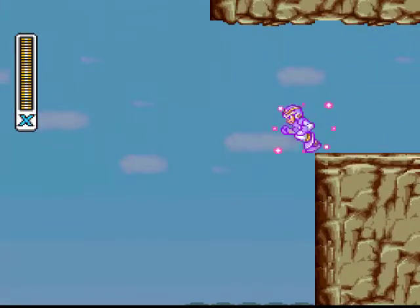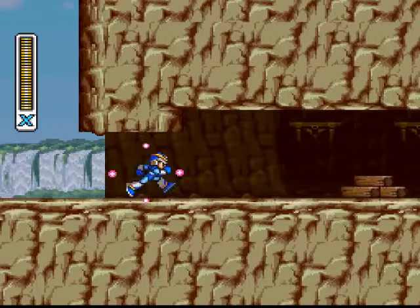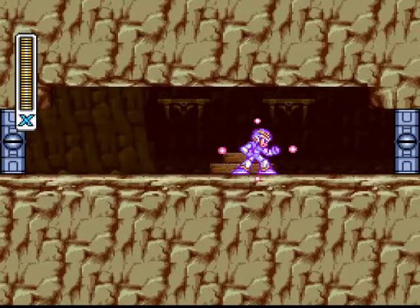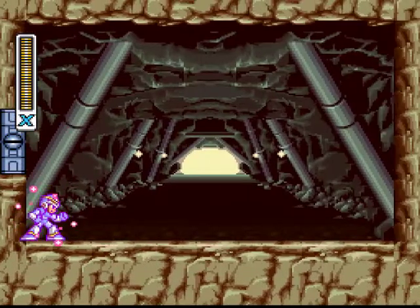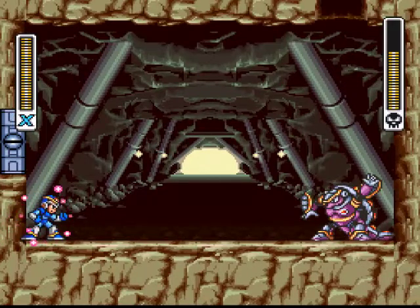If you go up here, this is where you're going to need to get the Hadouken. It's kind of a process — you've got to have all the heart containers, all the sub-tanks, stuff like that. I can beat this guy normally, because obviously this is an Armored Armadillo. The question is, do you guys want me to beat him normally or beat him with the electric spark? I will start off playing him normally, just to show you guys how to actually do it.